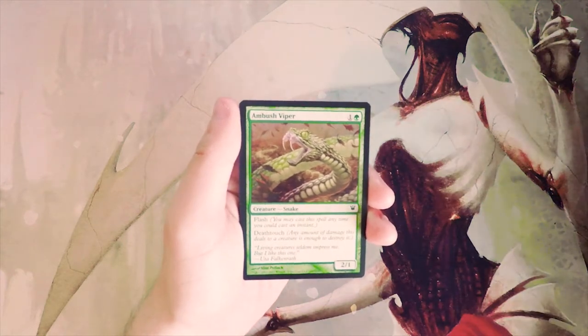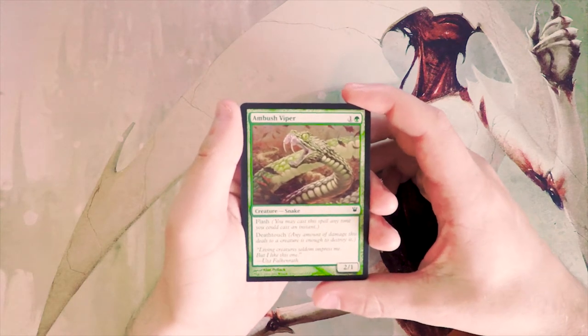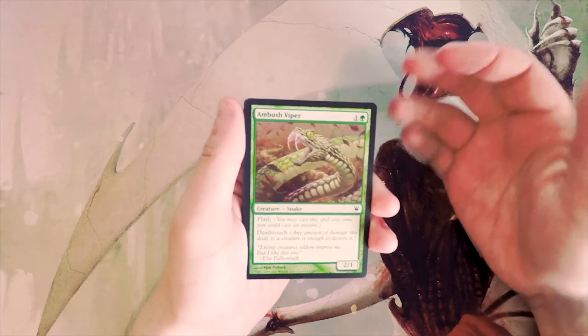Ambush Viper — a 2/1 for two and a green, it has flash and deathtouch. Really this is like an awesome removal spell — you can flash it in for two, block something really strong, and because of the deathtouch it's always going to take it out. So that's definitely in the running.